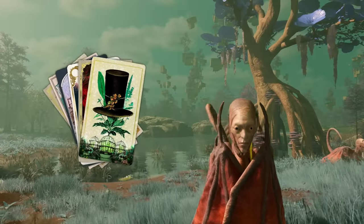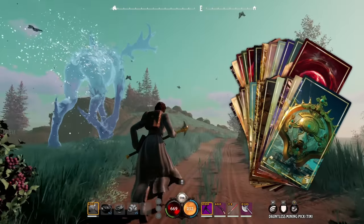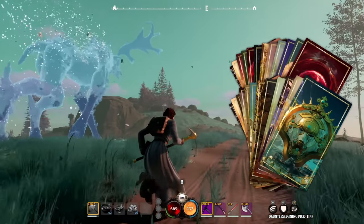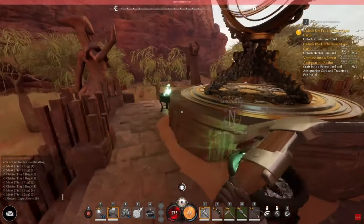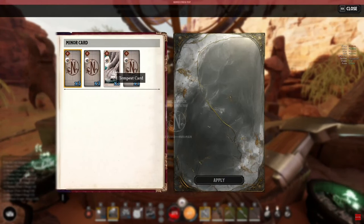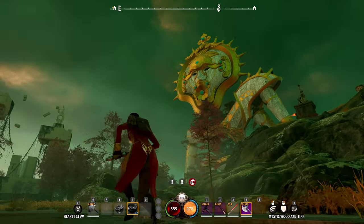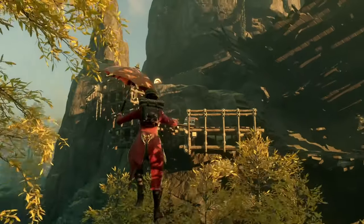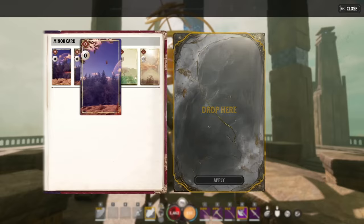Second are the major cards, which represent really big things that will be happening in the realm. Lastly, there are the minor cards — this is how we make little adjustments and fine-tune the experience. Minor cards can be played once we're already in a realm, so there will likely be some strategies about swapping these around. Similar to No Man's Sky's planets, the realms are procedurally generated and the realm card system is how we can inform the game what realm we want to open up next.